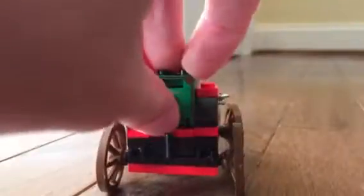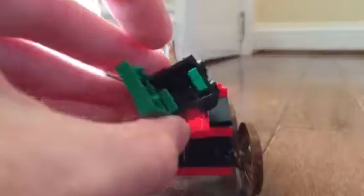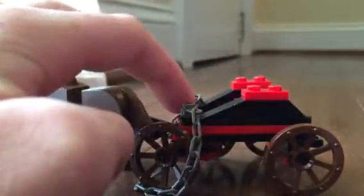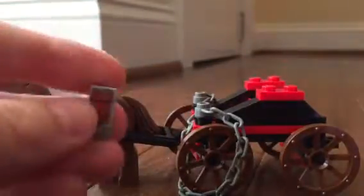This is the money cart. It has a chain right here that you can just take off to keep this from falling out. It's kind of hard to get open, but this also comes out very nicely. Inside are two $100 bills, which is really nice. There's also room right here for a figure to sit, so that's really cool. You also get a stick of dynamite, which is also really cool.